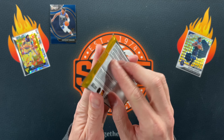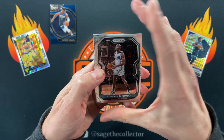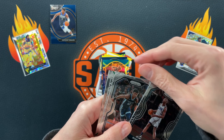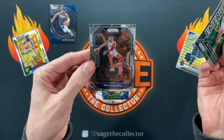Let's keep that mojo going with a pack of 2020 Prism. Only four cards, so odds are pretty slim. Bismarck, Ja. What is that? Ja. Got an insert of Peyton Pritchard and a Bruce Brown.